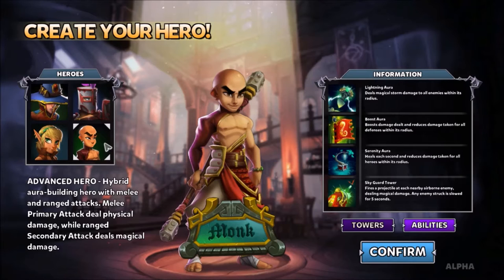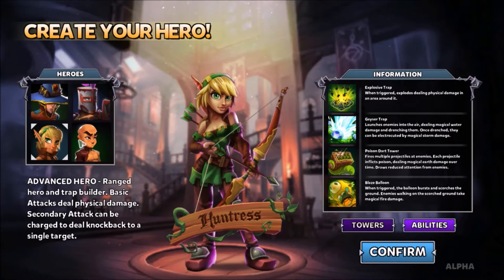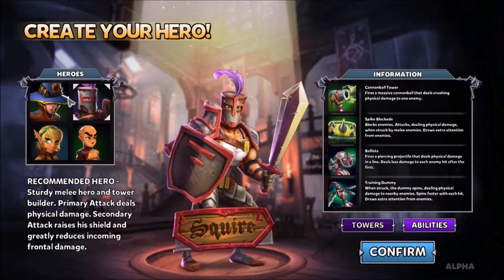So if you do want to play either the Monk or the Huntress, make sure that you are in a group with a bunch of different classes, or just make sure they are one of the later classes that you make. Tons of fun, but the recommended heroes — the Apprentice and the Squire — are just better for soloing in the beginning.